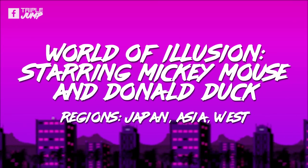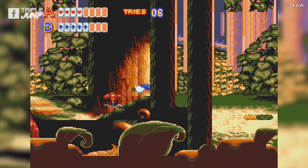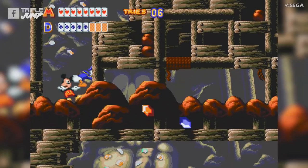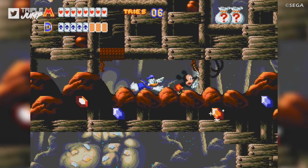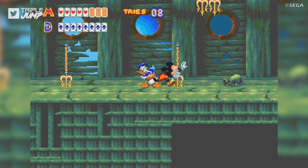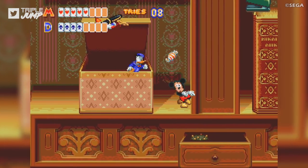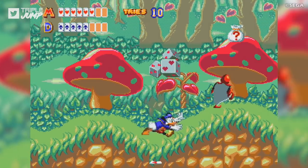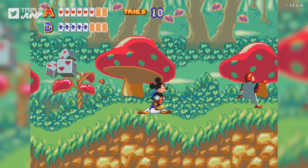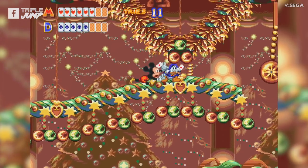Number 24: World of Illusion — Starring Mickey Mouse and Donald Duck (Japan, Asia, and Western). After Castle of Illusion turned out to be such a massive hit for Disney and Sega, a sequel was inevitable. This time around, Donald Duck is a main character as well, and in one nice tweak, Donald's adventure is just slightly different from Mickey's as the two must find different ways to progress at various points. World of Illusion is easier than its predecessor, arguably to a fault, and doesn't have the same feeling of charm and imagination that made Castle of Illusion so great, but it's a solid game in its own right and a fun cartoony platformer worth the couple of hours it might take to play through.